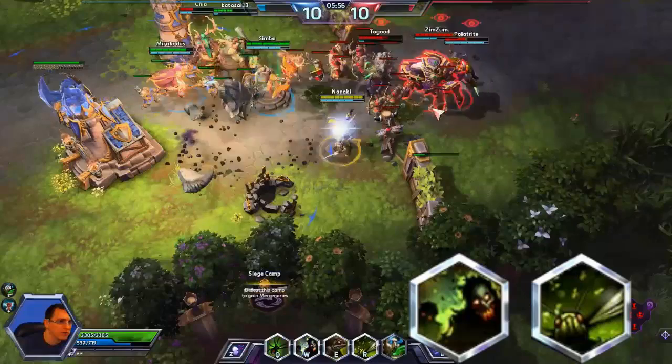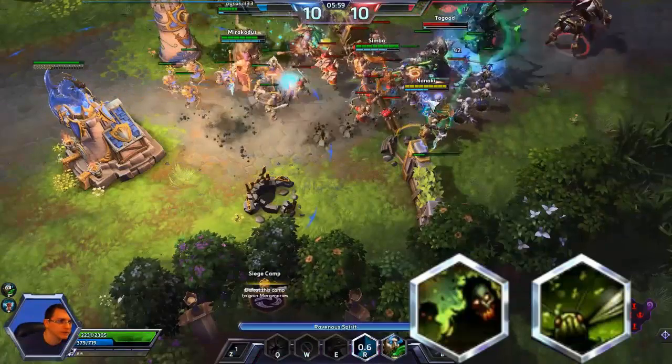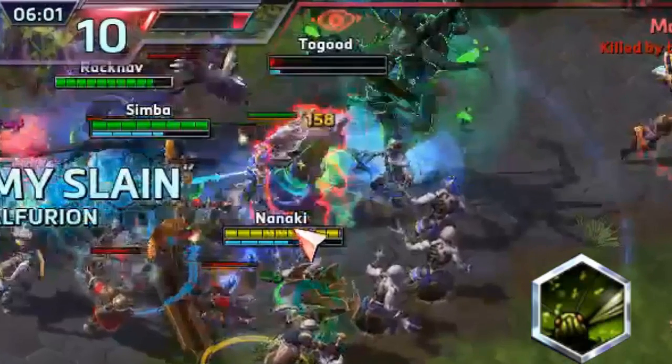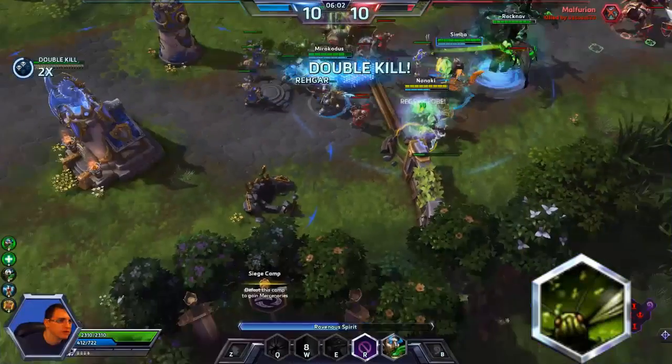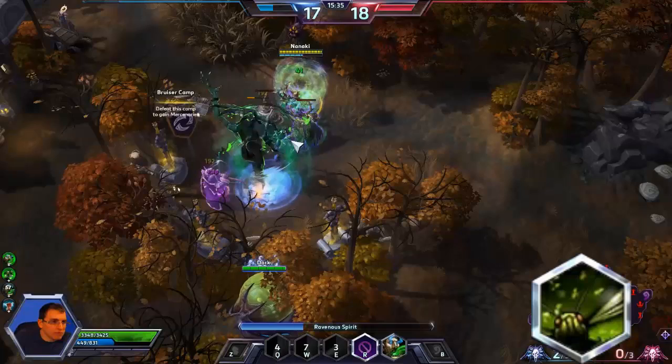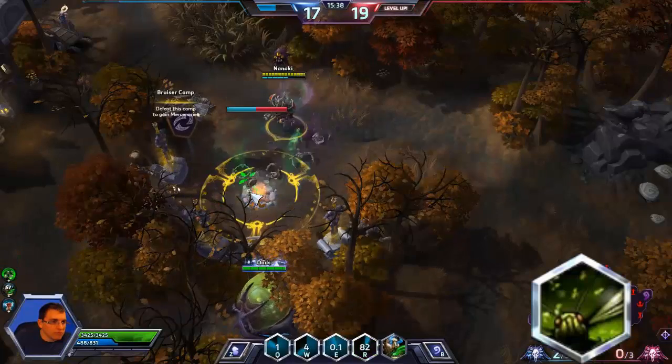Combo your ult with Zombie Wall by first trapping a hero then having your spirit attack the trapped victim. Notice the placement of the spirit too — this allows you to prevent the hero from running to his teammates, or to quickly go to the next target once he's dealt with. Remember you can use the spirit to quickly kill the bruiser camps. Just be sure to put up your Zombie Wall first.